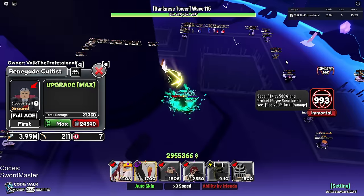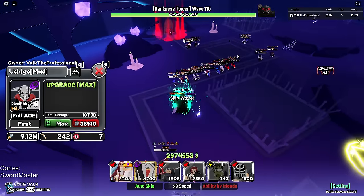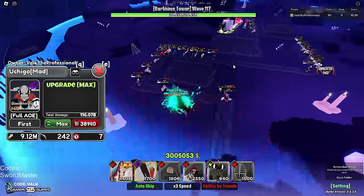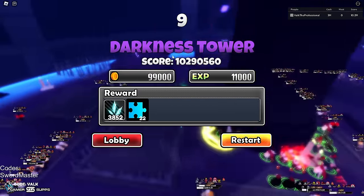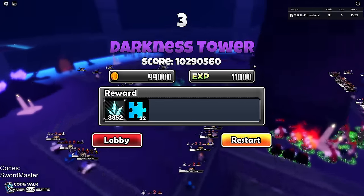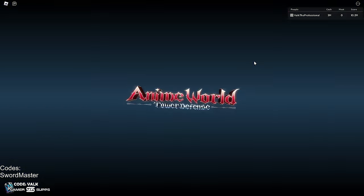There we go. Now let me go ahead and take this 100 billion damage screenshot. Sheesh — crazy, crazy. 100 billion damage at 10.3 million score. Not bad if I do say so myself. Full Hollow Ichigo is an absolute monster. Anyway, thank you guys for watching. Catch you guys in the next one. Peace.